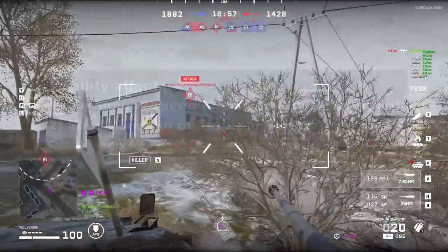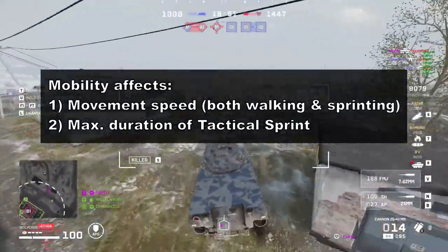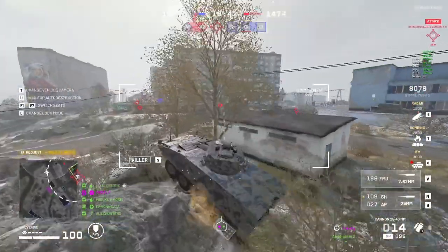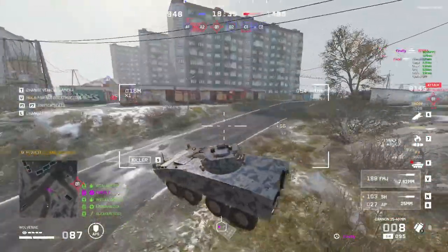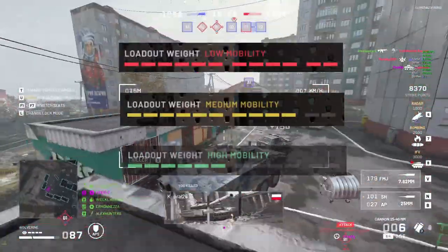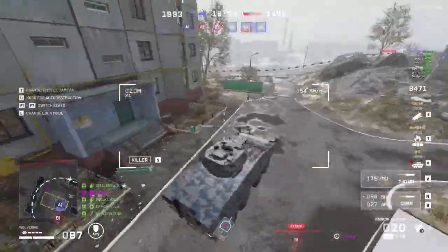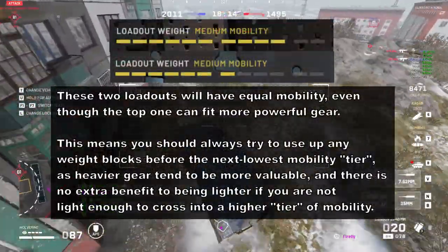Now mobility. Mobility affects your movement speed for both walking and sprinting, and it affects the maximum duration of your tactical sprint — the fast sprint where your character raises the gun and sprints super fast. You should also know that your movement speed and tactical sprint duration doesn't change continuously for every block of weight you add to your loadout. There are actually only three tiers of mobility — low, medium, and high — each with a different movement speed and tactical sprint duration. Within the same tier, your movement speed and sprint duration actually stays the same even if the exact number of weight blocks is different.